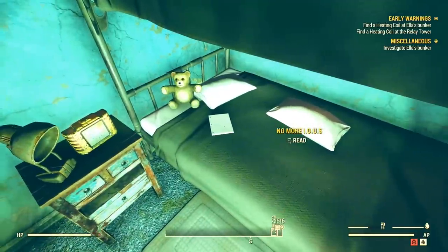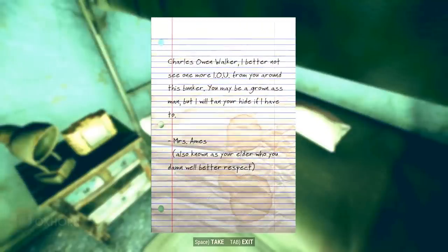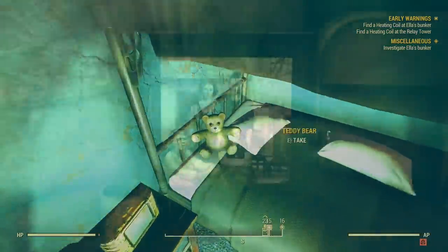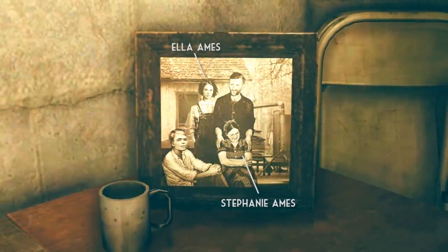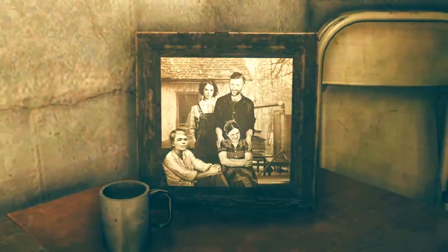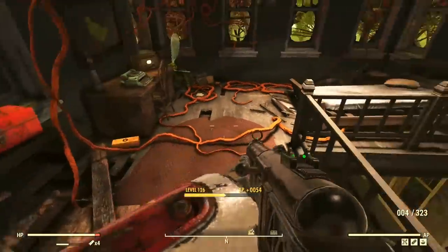It's only when we read the note 'No more IOUs' that we learn who it was who was taking everything. 'Charles Owen Walker, I better not see one more IOU from you around this bunker. You may be a grown-ass man, but I will tan your hide if I have to. Mrs. Ames, also known as your elder, whom you damn well better respect.' This was written by Ella Ames' mother, Stephanie Ames. But now we know that Charlie wasn't always coming to their bunker just to help himself to supplies. He was really interested in their daughter, Ella Ames. And the feeling might have been mutual.